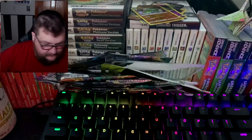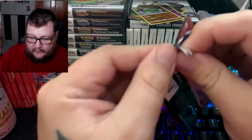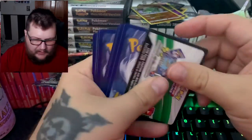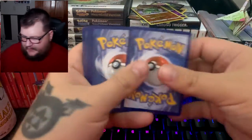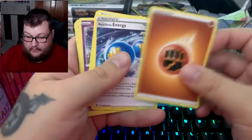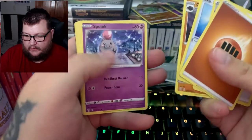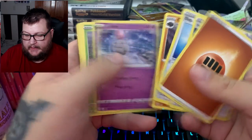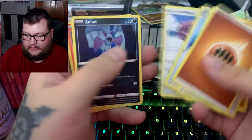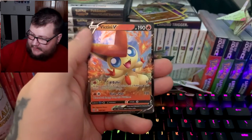We've got three more packs — moving into Battle Styles, and our last pack is kind of a surprise. We got Rapid Strike Energy, Exp Share, Kricketune, Spewpa, Scatterbug, Yamper, Lickitung, Zubat, Salandit, and the Victini V!